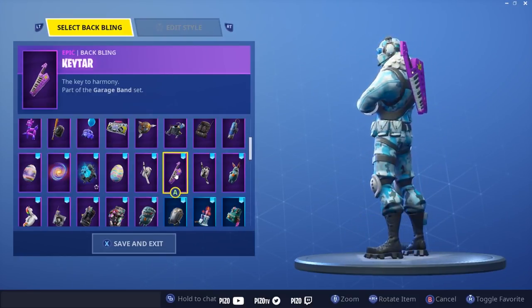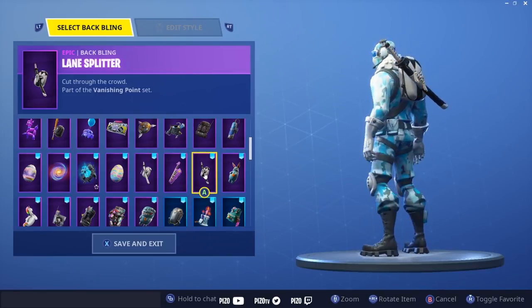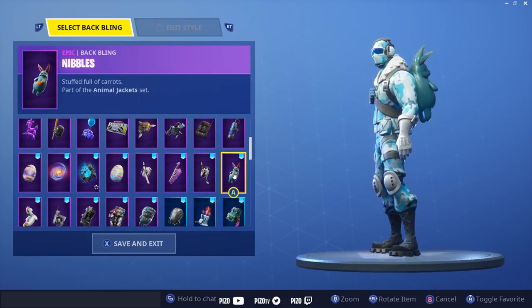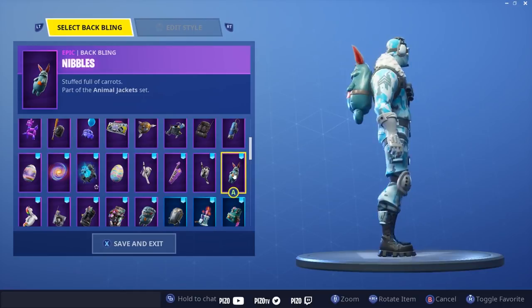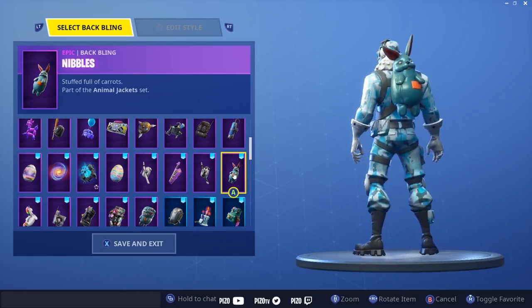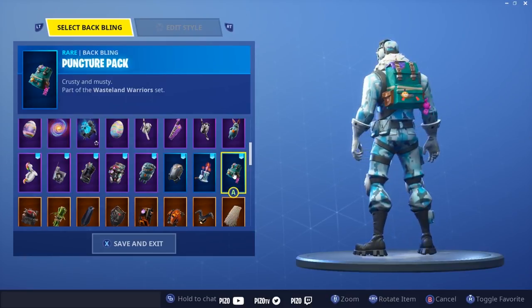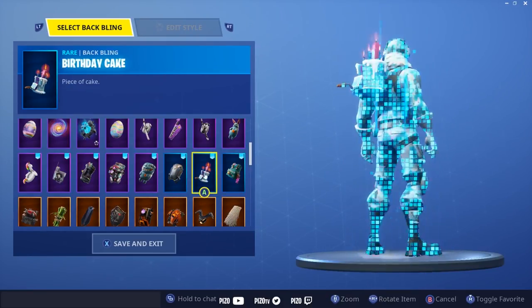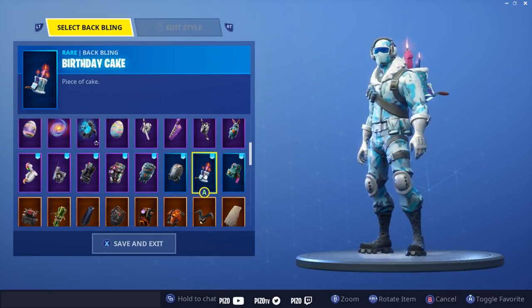Keytar — again with the blue and pink combo. Lane Splitter — that's a given, don't really need to explain that one. Nibbles — we're reaching a little bit on this combo but I just wanted to show it. Puncture Pack — it's not really the right blue but it doesn't look terrible nonetheless. Birthday Cake — pretty cool, matches pretty well.